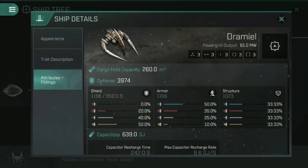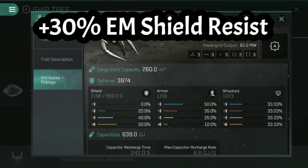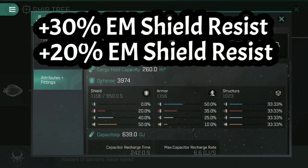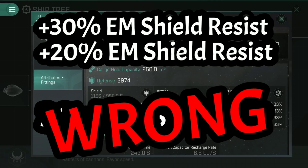If I were to put on an electromagnetic shield rig that gives a 30% increase to electromagnetic shield resistance, that would be 30% electromagnetic resistance — a 70% vulnerability. So now that 100 electromagnetic shot is only going to do 70 damage to the shield. But what if I then fitted a module that increased all of my resistances by 20%? That's an additional 20% electromagnetic onto the shield. It already has 30%, and we're adding 20% on — but would that be 50%? No, it would not be a 50% resistance, and here's why.